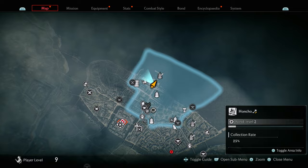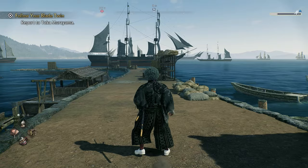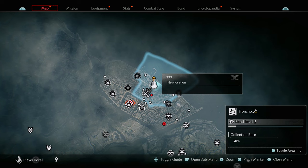The next collectible in the Honcho area is the photograph. Come to where this symbol is and stand here — you can't stand at the back, you need to move a little closer. Aim your camera at the ship and take a photo, and it should say that your photo was successful.